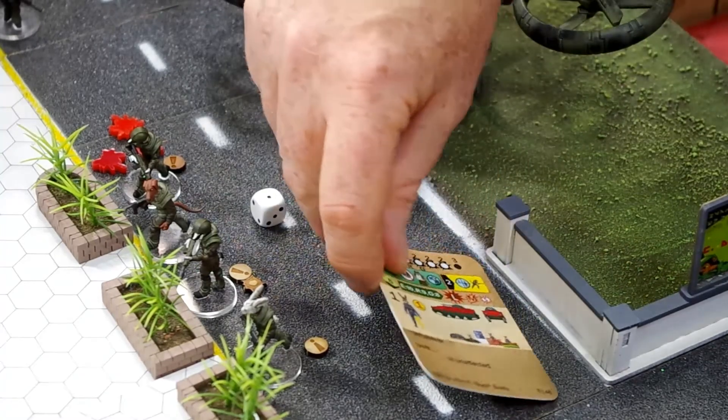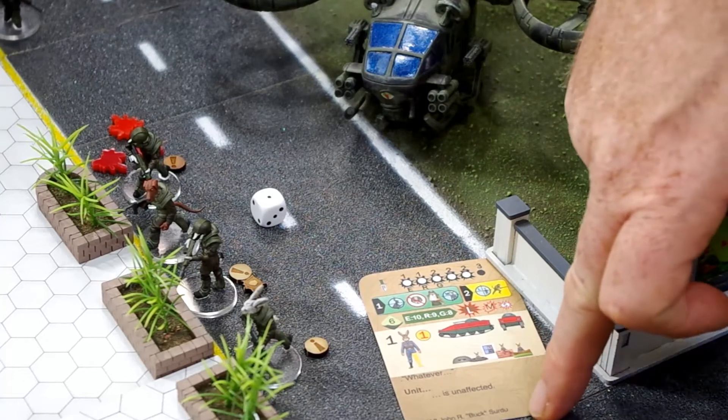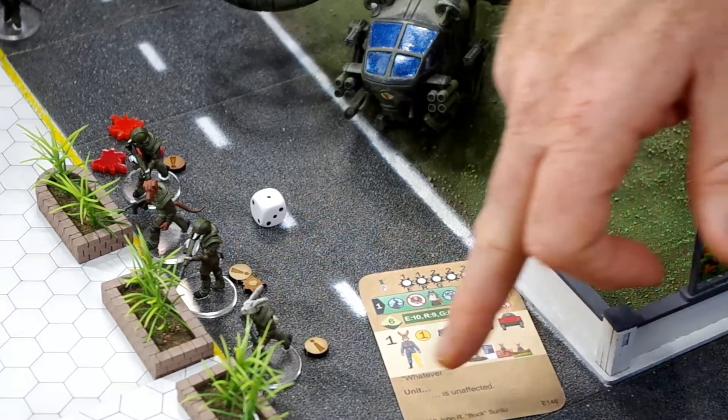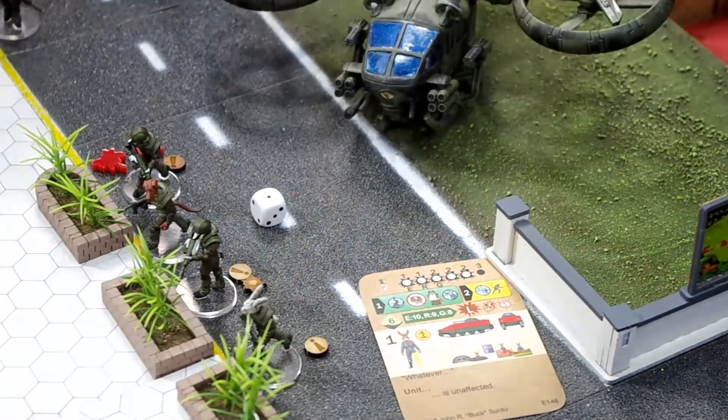The first card we've turned — looking at the bottom section of the card, which is a morale statement — says the unit is unaffected. So we just remove that morale marker.